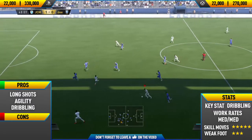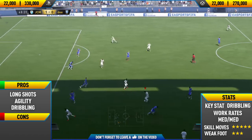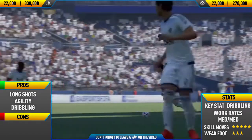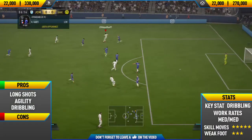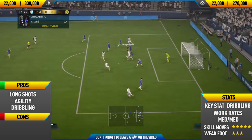He doesn't really have any cons to be honest. Looking at his card stats, he has high physical, high pace, high shooting, high passing — there isn't really a weak stat except defending. He sort of lives up to his card's expectations. The 3-star weak foot in-game — he could finish on both feet, so I didn't really find that a problem.